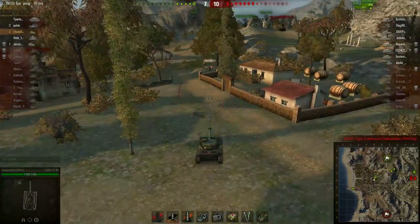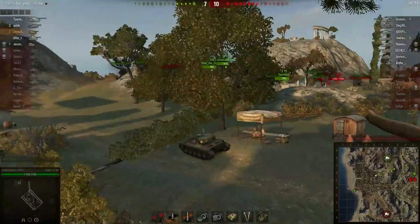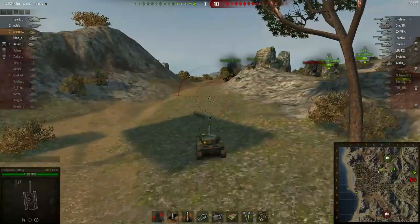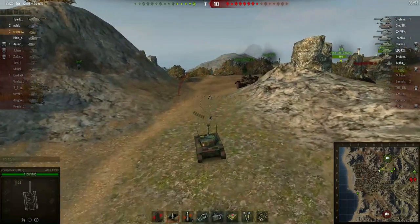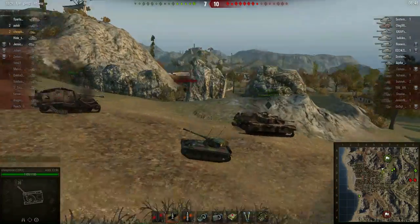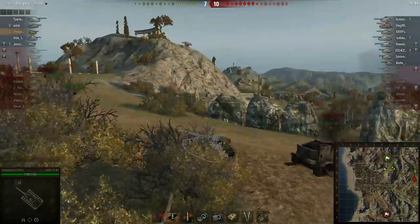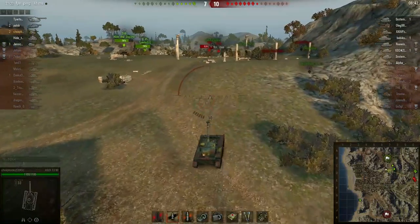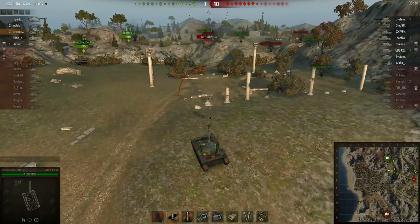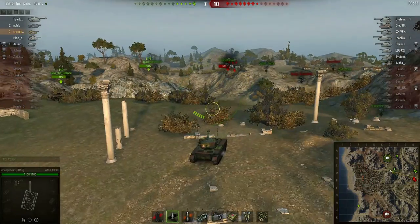I notice that the enemy is on the other side of the map, on the east side in the E0 region. I've got to find a safe way to get there. I don't want to go through the center because I know there's like a KV-4 or KV-2 — there's trouble over there. So I decide to take the long route. I'm going to make a wrong move because I misjudge how many tanks are there.